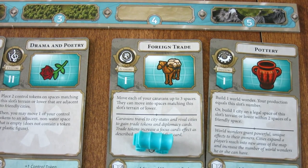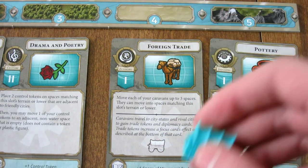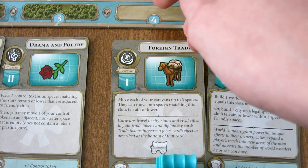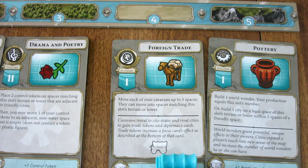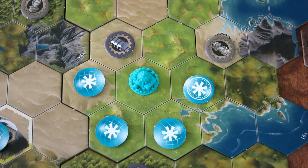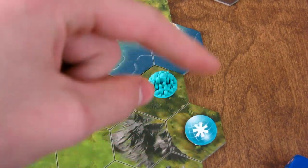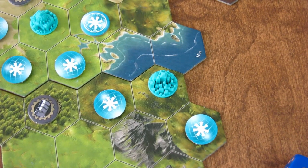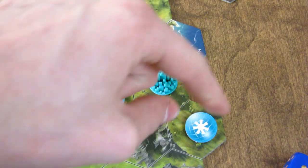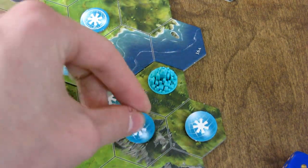For the Economy card, the level-one version is Foreign Trade. The card shows how many caravans you can have on the board at a time. It allows you to move caravans a certain number of spaces, and you can move them onto terrains of this slot's level or lower — so desert, forest, mountains, and grasslands, but not water. Caravans can leave from either a capital city or a mature city. To make a city mature, its outskirts must be completely surrounded by control tokens, water, or the edge of the board. Once all surrounding spaces are covered, it becomes a mature city and a caravan can leave from it.